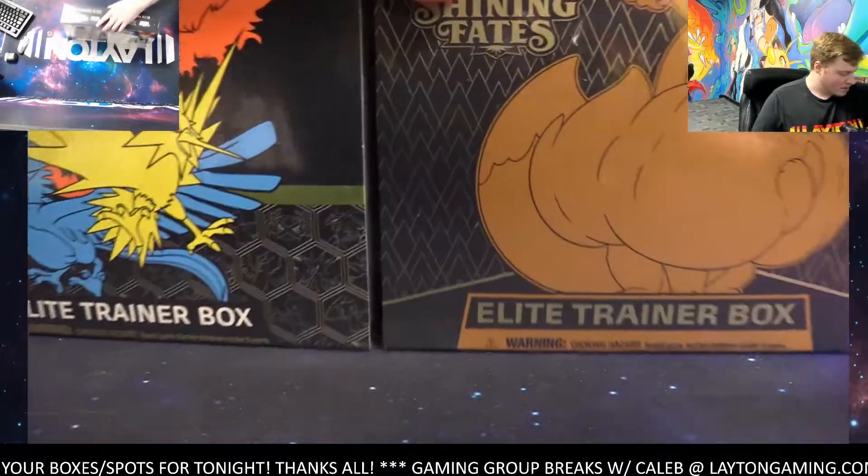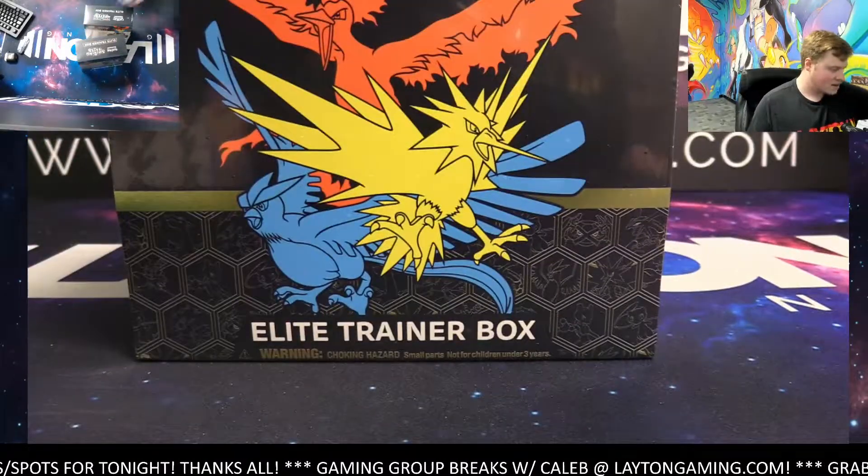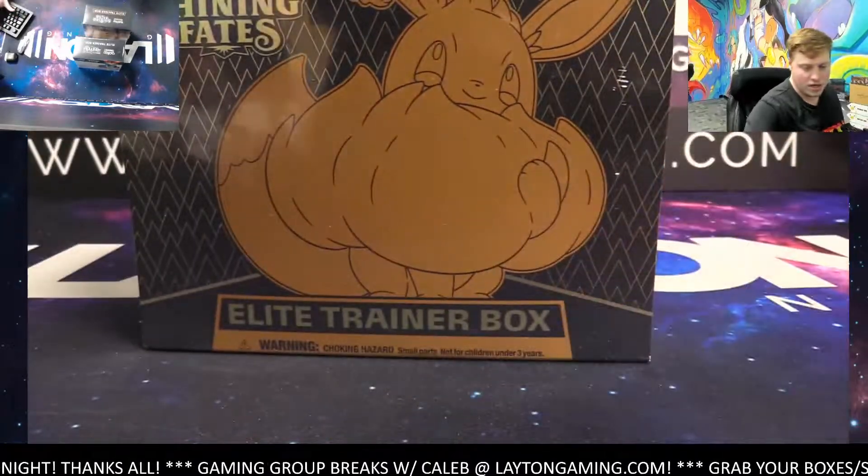How's it going everyone, Caleb here with Latent Gaming. Tonight we're going to be working on Hidden Fates and Shining Fates — the 2-ETV break number six, random energy style. Good luck, thanks for joining. Here are the results one more time, let's get to it.